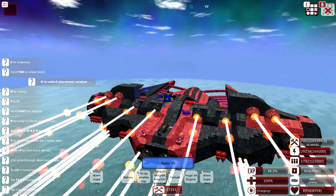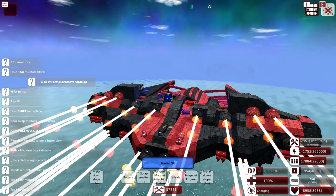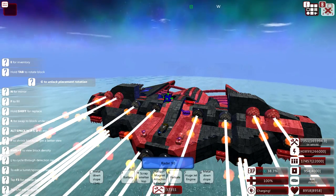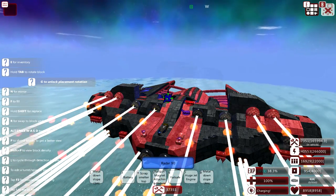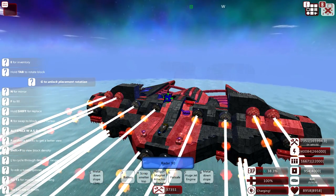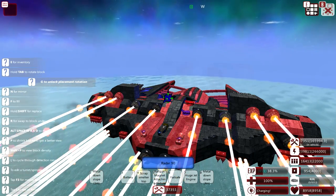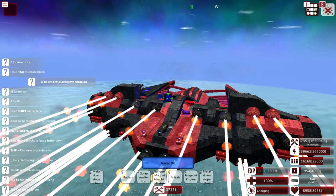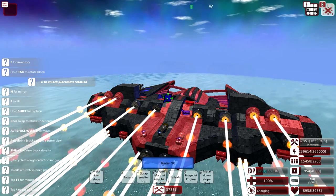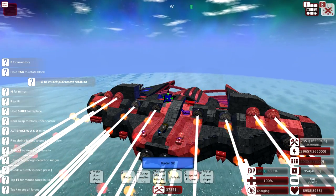Another way we could make the turrets a little bit more effective is by adding different shell types to the same turret. This way they will be firing a multitude of different types of shots, making them a little bit more consistent in terms of what they can counter. That should make us a better all-round type of vehicle, which is something we really need considering the enemies are pretty much random. For now though, I've just altered the shells one last time for the episode and gone back to my old type - the old armor-piercing-only shells - which I'm really happy with.